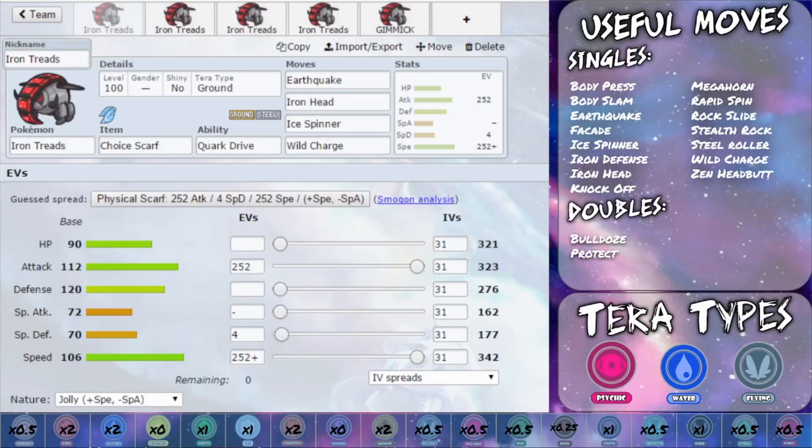Hello my Wolfpack and welcome back to another episode of our Pokemon Competitive Guide videos, and today we are covering Iron Treads. Now Iron Treads is a pretty fun Pokemon to use. It's got a high attack stat, high speed stat, and also a high defense stat, meaning that it can actually take some physical moves. So with this we have got a lot of useful singles moves but unfortunately not very many good doubles moves.